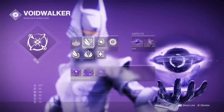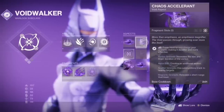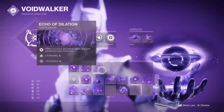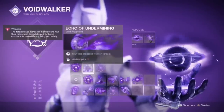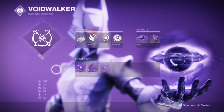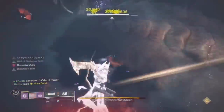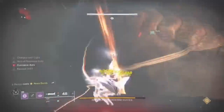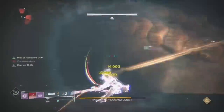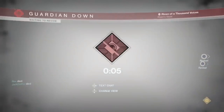For the Nova Bomb Warlock, run Cataclysmic, Healing Rift, Burst Glide, Clacket Singularity, Scatter Grenade, Child of the Old Gods, Chaos Accelerant. For fragments, personally I like Echo of Dilation for mobility, Echo of Undermining for weakness, and Echo of Expulsion for Intellect — mainly because adds explode after you kill them, which equals faster add clear. Warlocks that aren't the Well should throw their Nova Bomb right before damage opens up. For Lament combos there are many methods — specifically I did five light attacks then one charged heavy, four light attacks without charge, then three charged light attacks with a heavy, and repeated that.